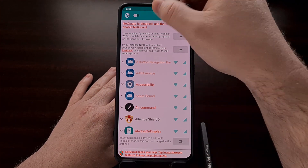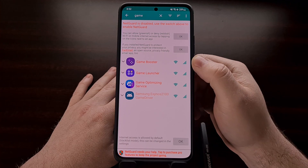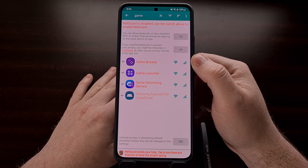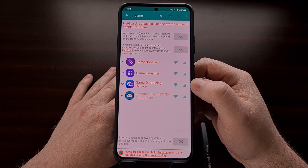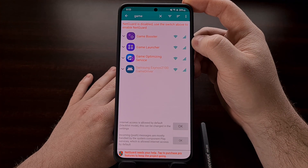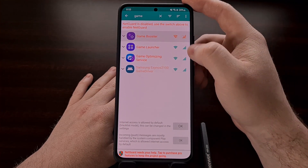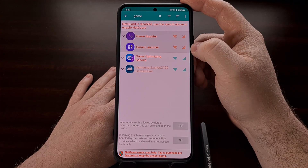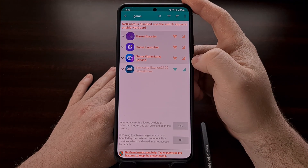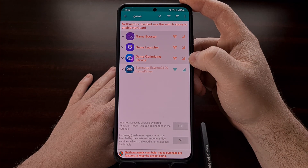Once that toggle is enabled, search for the word 'game.' That will show at least three different results: the Game Optimizing Service, the Game Launcher, and the Game Booster — these are the three applications we're focusing on. The green icon means internet access is allowed through that method, and red means it is denied. The first icon is Wi-Fi and the second is mobile data. We are going to disable internet access through both Wi-Fi and mobile data on all three of these applications.